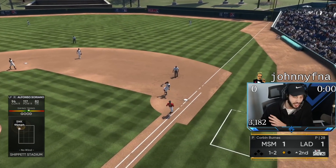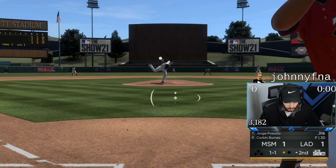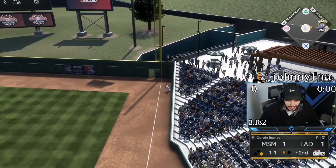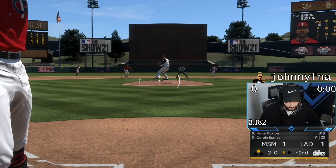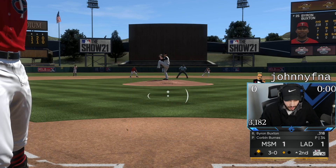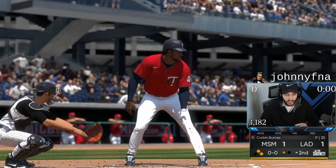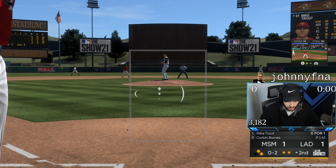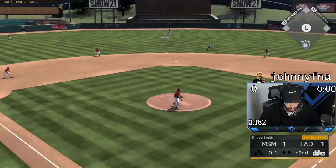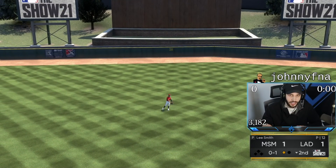A little bit late on anything inside, early on everything away. I don't know why — the problem is I'm seeing the ball so well. I think I'm seeing it too well, that's the problem. There we go, Posada — that's a perfect, perfect. It's going to be down the right field line. 3-0 count, he keeps throwing sinkers down the middle. We're taking all the way in Buxton and we're going to get a four-pitch walk. Lee Smith is filthy — he's going to be a top reliever in the game. I can already tell just by facing four hitters how good he's going to be.